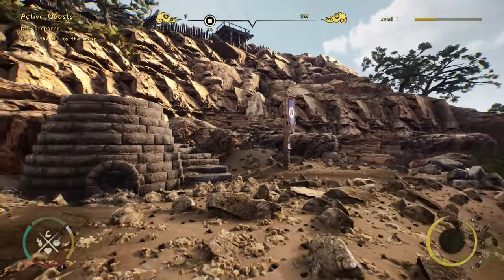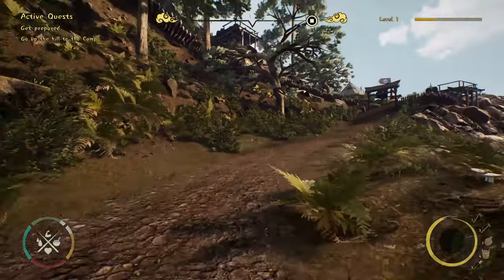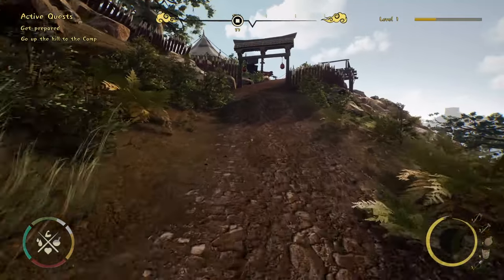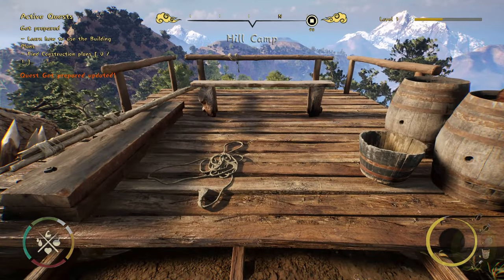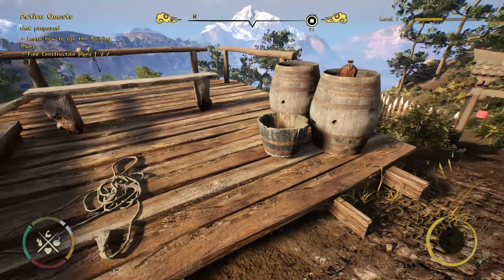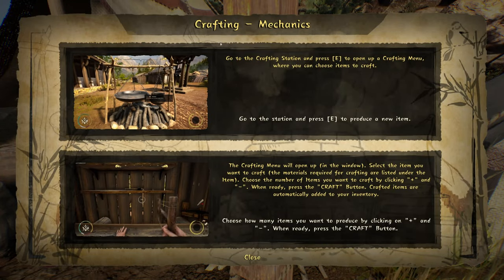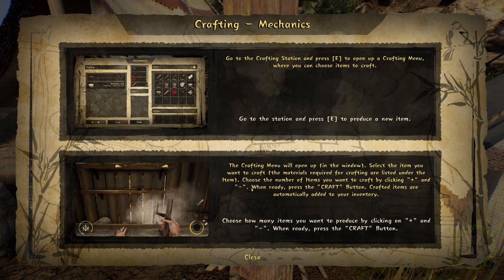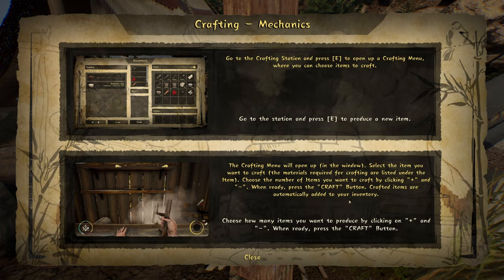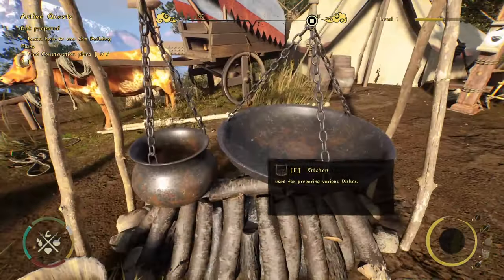Looks like we're heading up there. Let's head up there and see what happens. We have to manually make all of our mortar, but it's given us 200 mortar - it'd be interesting to see how far that goes. Nice environment. Hill camp. Learn how to use the building plans, find construction plans. It's asked us to find construction plans over here. Go to the crafting station, press E to open the crafting menu. You can choose items to craft, produce a new item. The materials required are listed under the item. Crafted items are automatically added to your inventory. Right here, right where I was. What can we craft here? We can craft fish and we can craft soup.